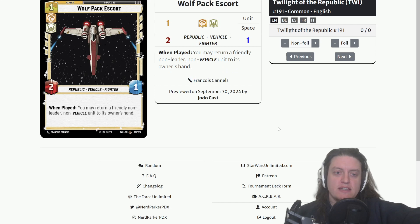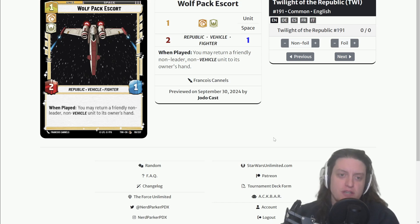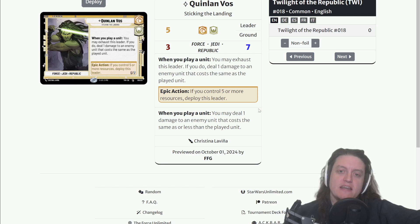Next up: Wolf Pack Escort, a one-cost two-one space unit, Cunning Heroism, with Republic, Vehicle, and Fighter traits. When played, you may return a friendly non-leader, non-vehicle unit to its owner's hand. A two-one isn't the greatest stat line but it's not terrible for a one-cost unit, and the bounce ability can let you reuse a 'when played' effect or recover some damage. Notably it says 'you may,' so if you don't have a unit you want to bounce you don't have to — a relevant advantage over Pirated Starfighter, which forces you to activate that bounce.